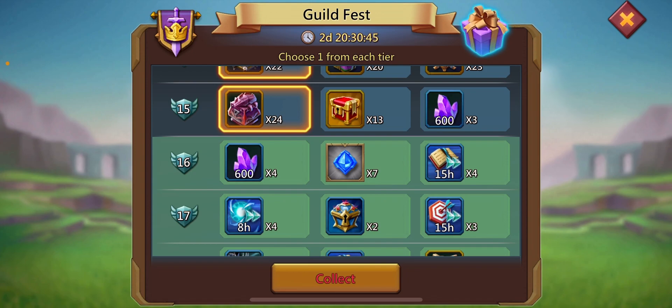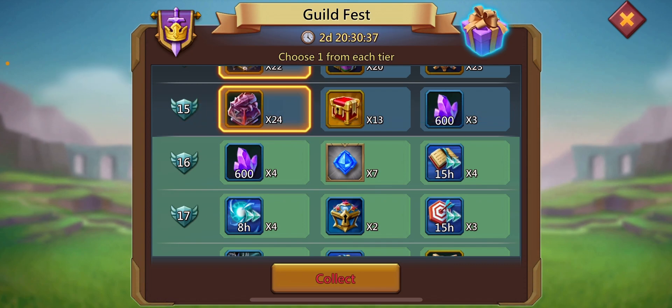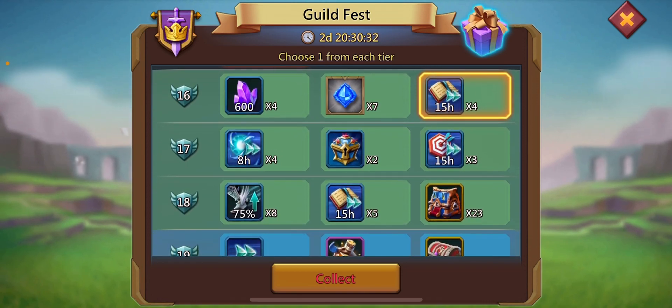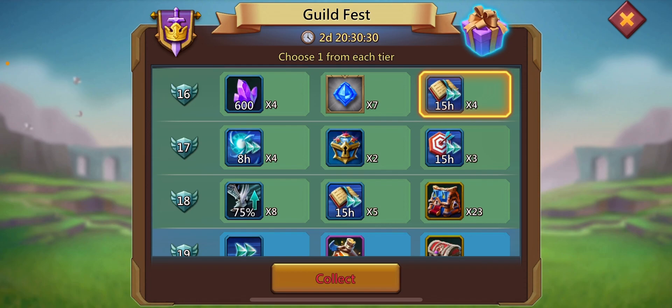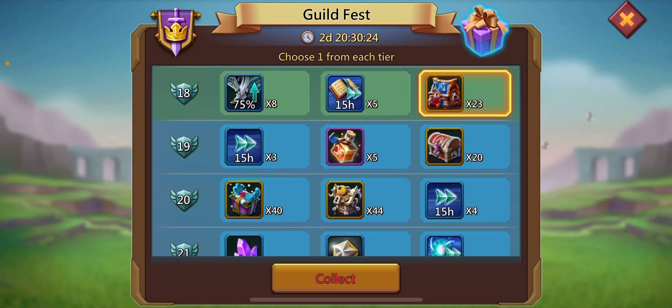Six into four is equal to 2,400 diamonds, and here we are going to get the research, so in comparison these are more profitable. Again we have the Slayer Chest, so always pick those.